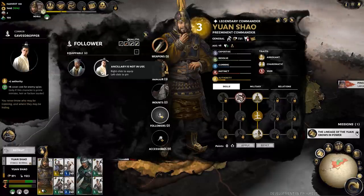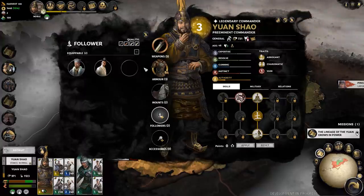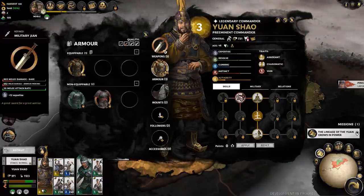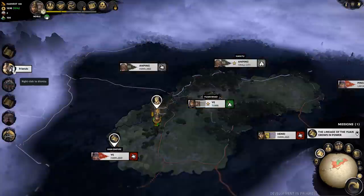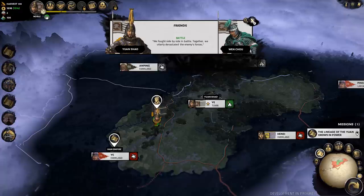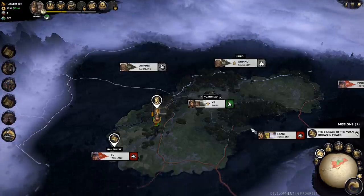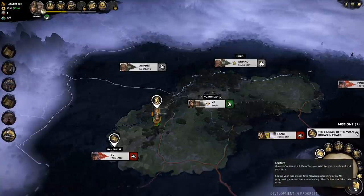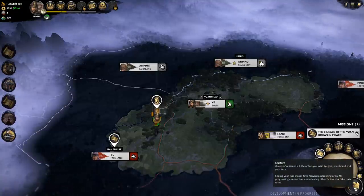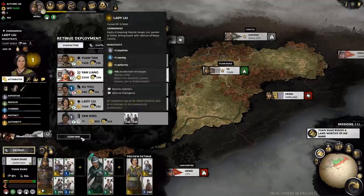I'm exploring some options with Yuan Shao and the ancillaries. We're not able to recruit anything just yet, but I am able to assign different equipment. Nothing really caught my eye - it is just the beginning. Over time we also made friends with Wen Chu, one of our generals serving alongside us. Having friends helps in battle. Eventually we have to dive in on this town - a decisive victory, no problems there, and we're actually able to recruit another general.